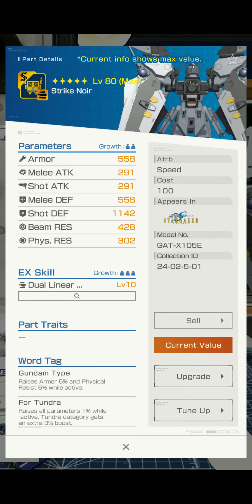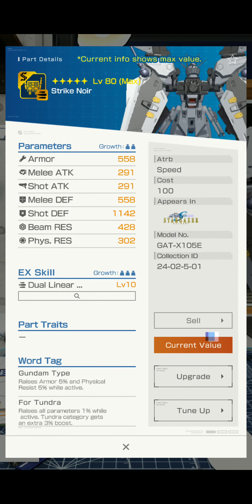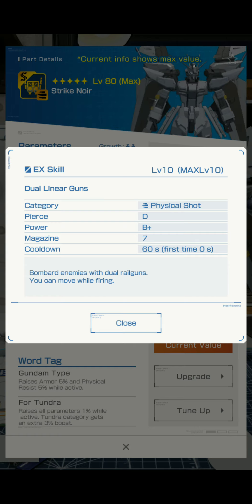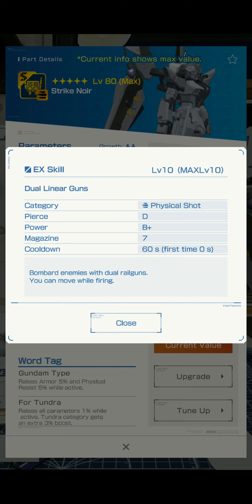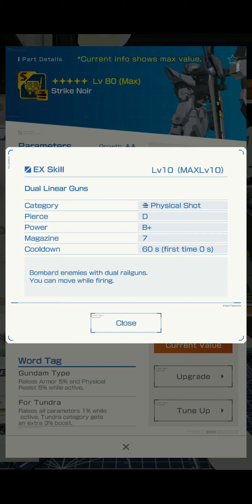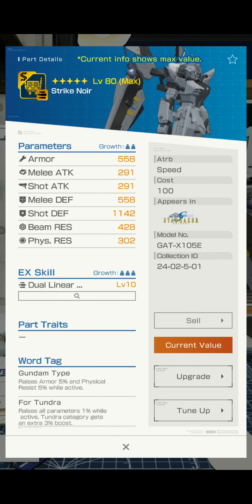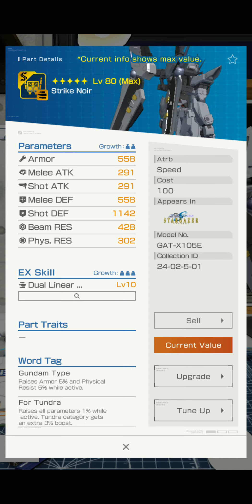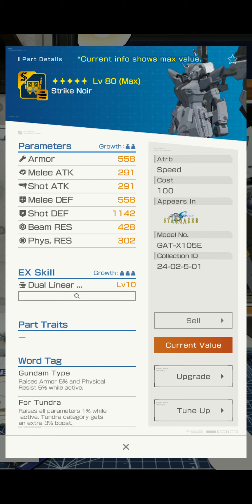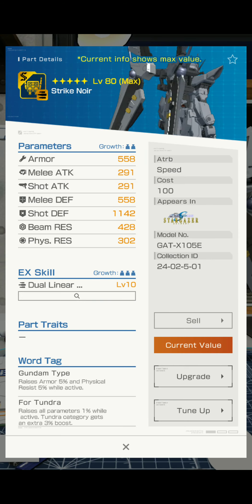Dual Linear — bombard enemies with dual rail guns. You can move while firing. Category: Physical Shot, Pierce, D. Power: B+. Magazine: 7. Cooldown: 60 seconds, first time 0 seconds. Skills like that are inherently good. Especially if you're on a backpack or legs — parts that really don't matter for stats for the most part. Chest matters stat-wise, but the legs and backpack really don't.